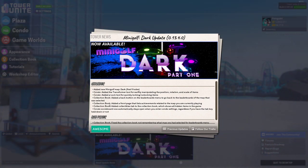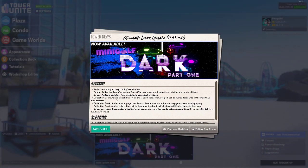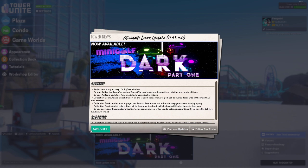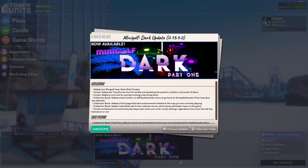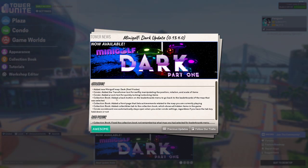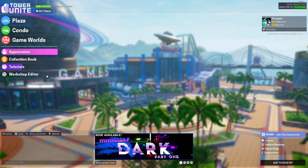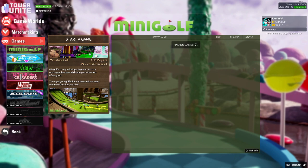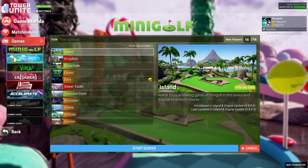Alright, so a new update for Tower Unite just came out. They just launched Minigolf Dark, which actually looked really cool from the preview images. It's only the first half of it — only nine holes. And they did a few other little bug fixes and just little additions, nothing crazy.